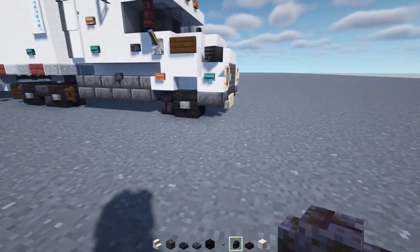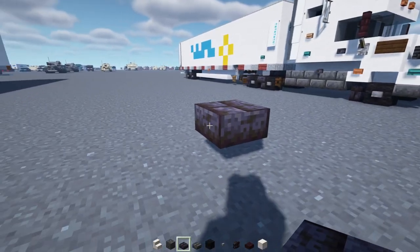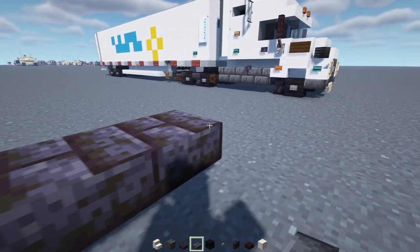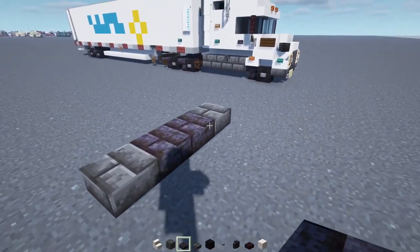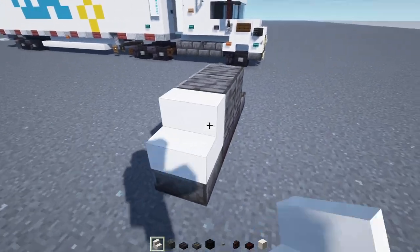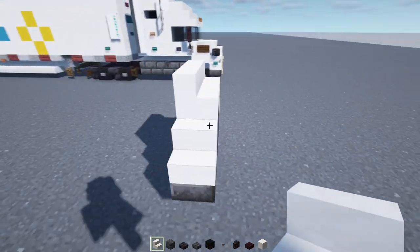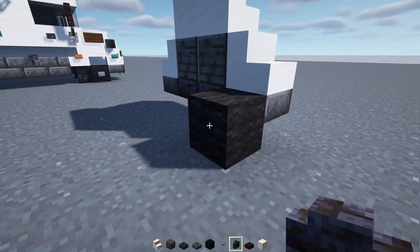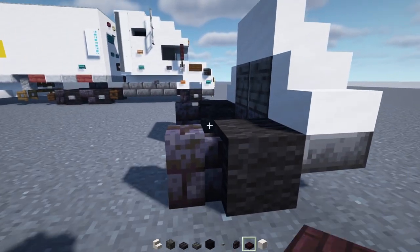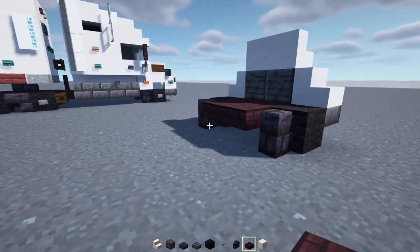Let's go to this side. First off, in the middle, hovering above the ground, we're going to add two blocks wide of polished blackstone brick slab. Then we'll add deepslate brick slabs on the edges of it, the middle two blocks wide of polished deepslate, then smooth quartz stairs facing outwards on the sides, and smooth quartz stairs on top.